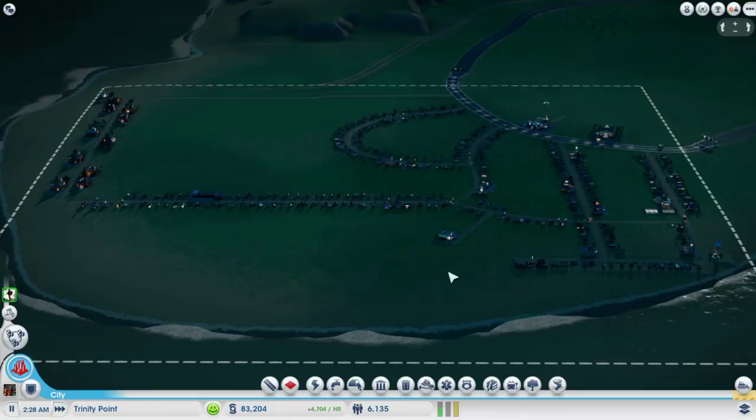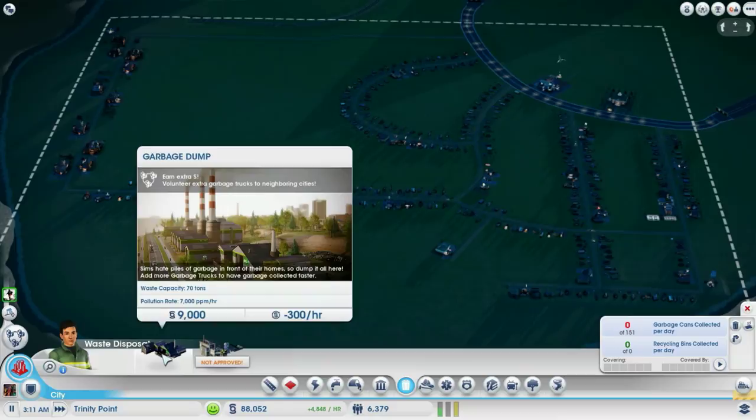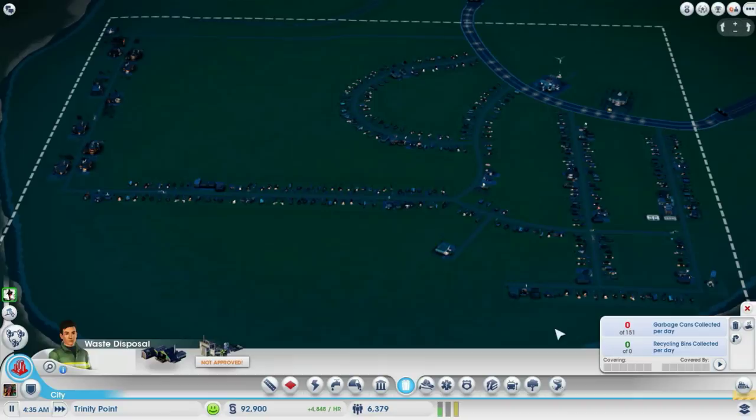How often does a disaster actually happen? I've had cities that went on for several in-game years without disasters, and other times disasters happen one after another. For trash, a garbage dump is 300 per hour not including garbage trucks. I always wait till I get seven to eight hundred cans a day — no more than a thousand cans a day that need to be collected. If you get a thousand cans a day ready to be picked up, it's time to add a garbage dump.